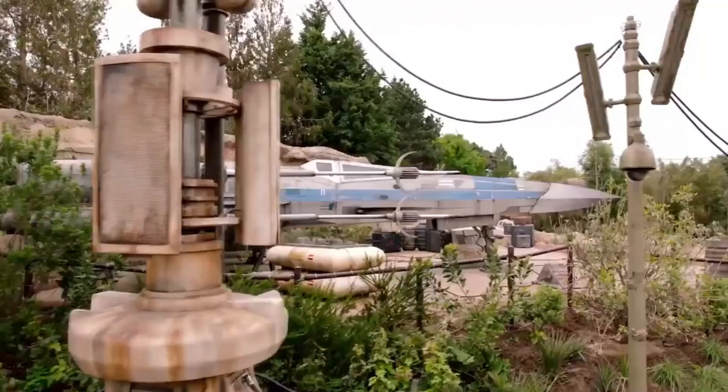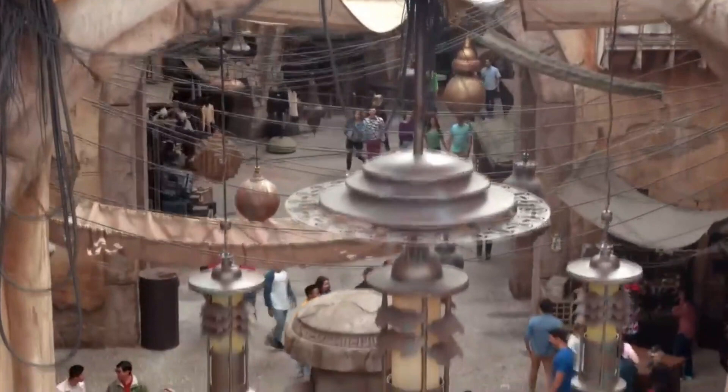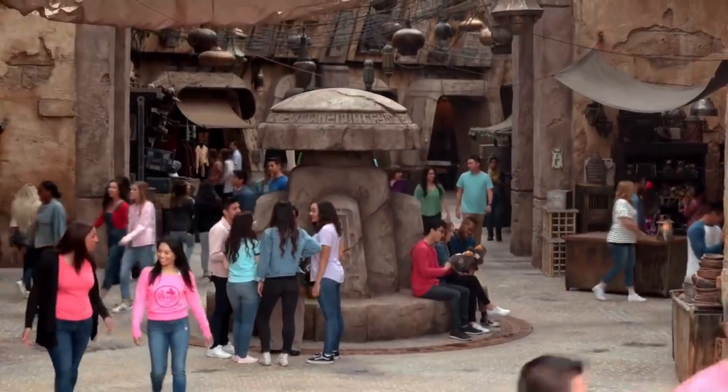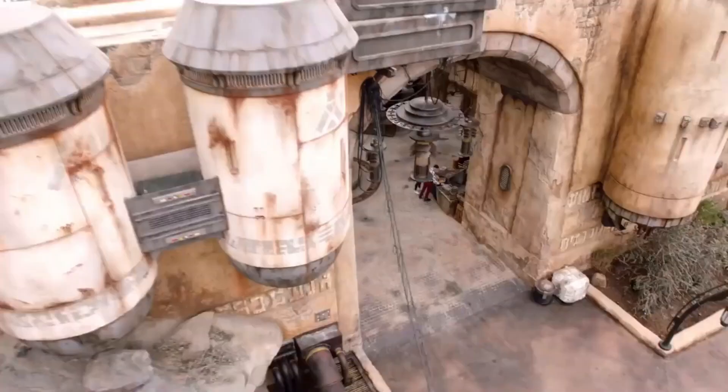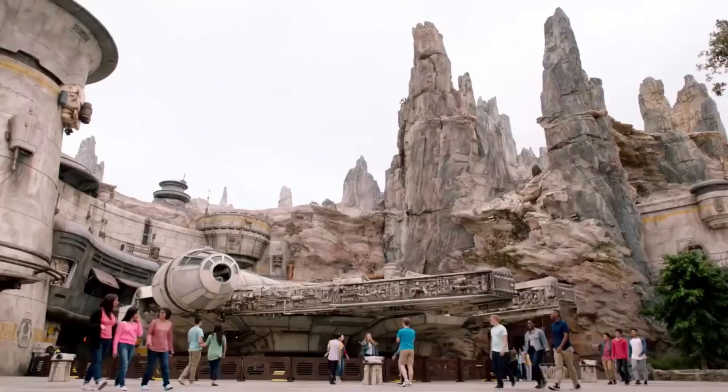Now let's talk about the design. The land looks something straight out of Star Wars, with stormtroopers walking around, that weird Star Wars language on the walls, and everything is so rusty — like something from during the Galactic Empire era. It's so amazing. The rocks look beautiful and make the land feel like another planet. The best part is the Millennium Falcon. I can't describe how amazing it is to see it in person. On video it's not as impressive, but in real life it is amazing.